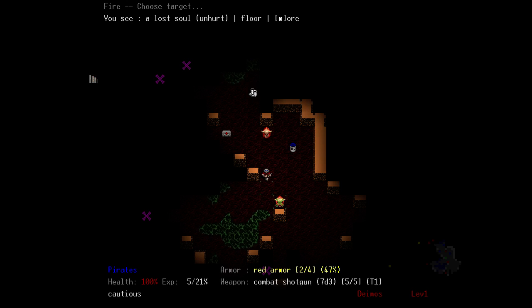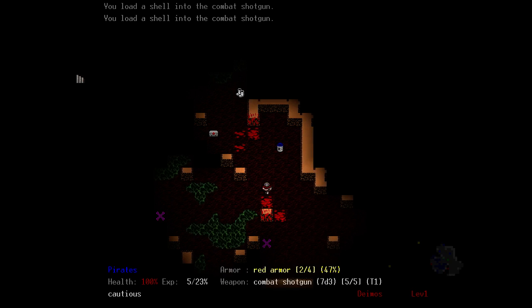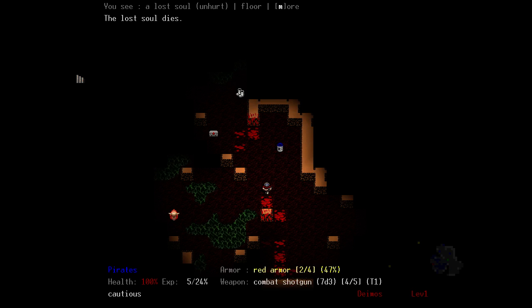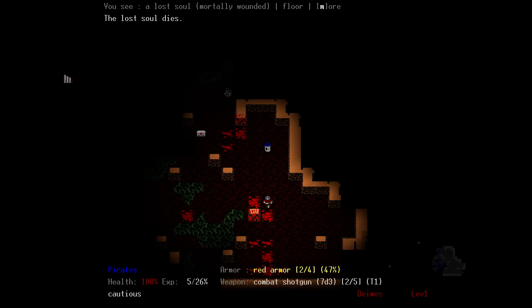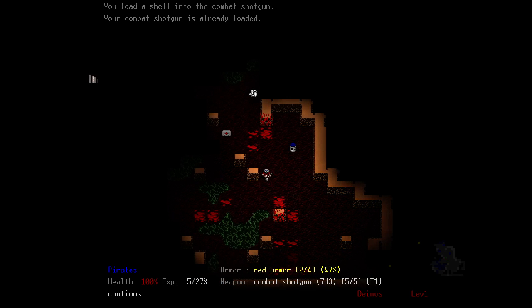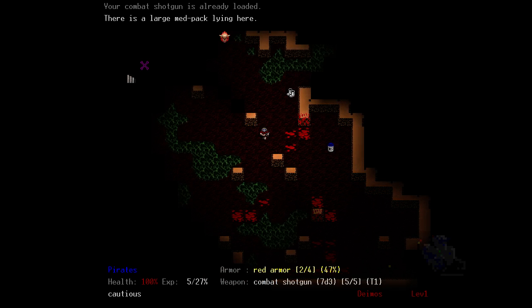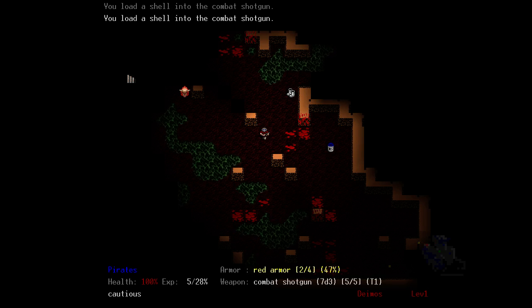Let's switch over to our combat shotgun because we got some lost souls here. Wow, they're not even moving — that makes things easier. You want to stop their forward momentum; in the original game, walls and shotguns will keep them from building up way too much speed. We're still doing fairly all right. I'm enjoying this combat shotgun.